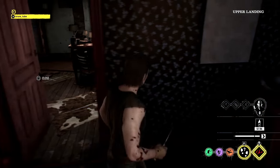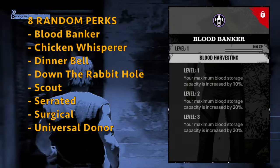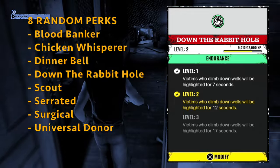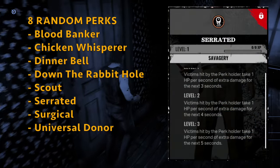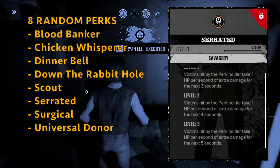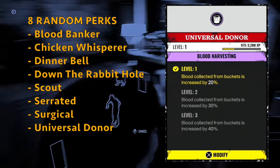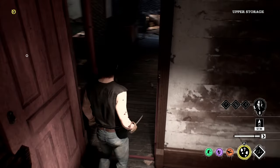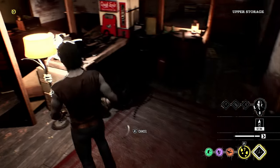Johnny's random perks — he can get 8 of them: Blood Banker — maximum blood storage increased by 30% at level 3 — Chicken Whisperer, Dinner Bell, Down the Rabbit Hole (one of my favourites), Scout (very strong, want this for mobility builds), Serrated (fantastic — 1 HP per second extra damage for 5 seconds), Surgical — 100% more blood when attacking victims at level 3 — and Universal Donor. You could really build Johnny around blood harvesting if Leatherface, Cook, or Sissy aren't doing those runs. It's all about experimenting.